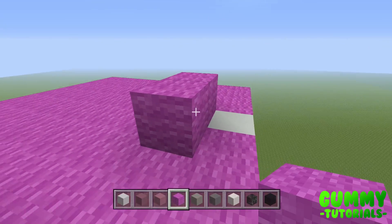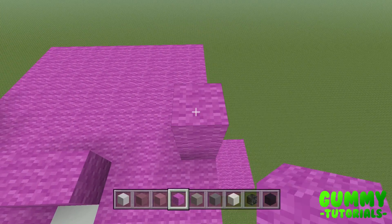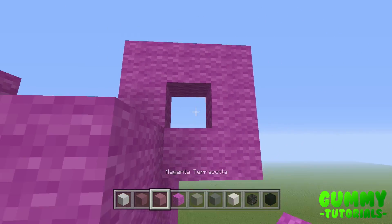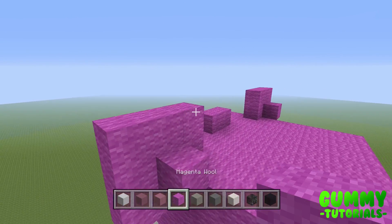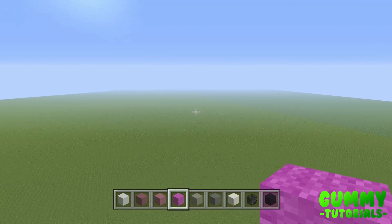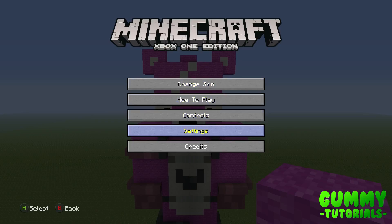Repeat on the right side: come to the front right corner, third block in, build up two, to the right two, down two, to the left one. In the one-block gap, place one white concrete. Behind it, place a magenta wall. From behind, the top of the head looks like this, and from the front side it looks like this. Once you've done that, that is the statue complete.